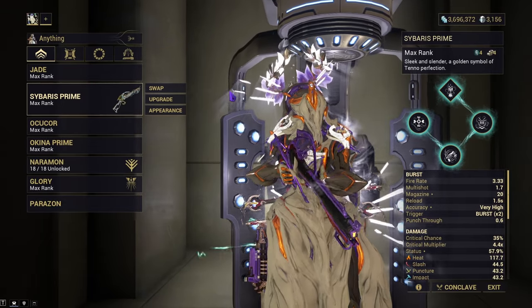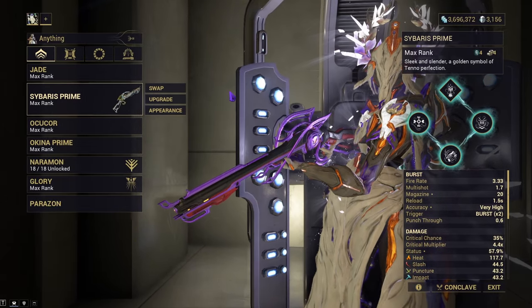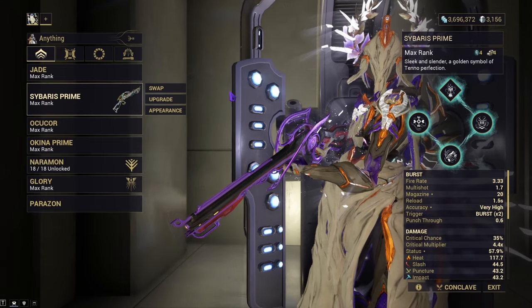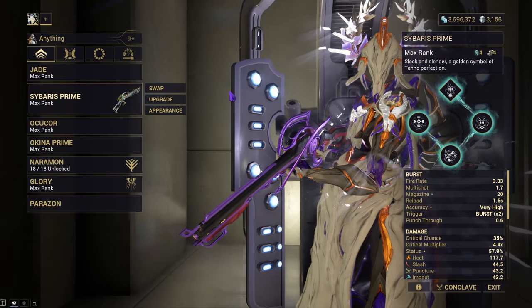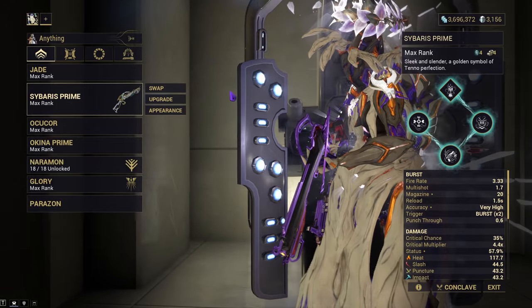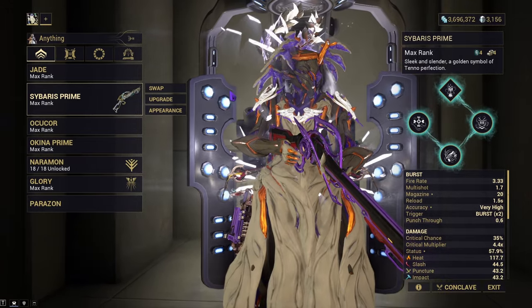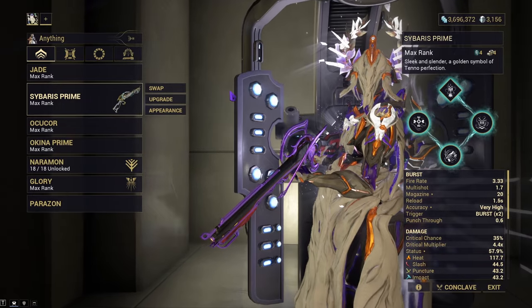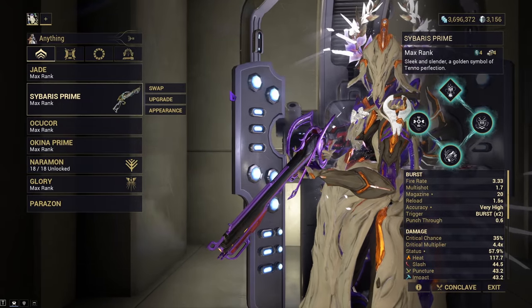Alright, another day, another week — we got another incarnon to cover this week. We got the Sybaris Prime; it's just gotten a very cool, interesting incarnon — it turns into an interesting explosive weapon. We're going to cover the evolutions, how I built it with my mod configurations, testing the simulacrum, and then we'll go to a Steel Path mission with Jade and see how it works in an actual mission.